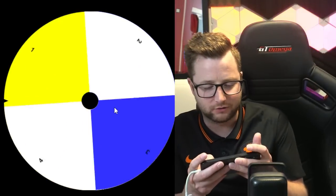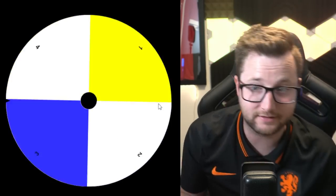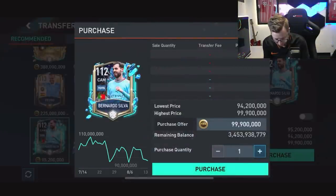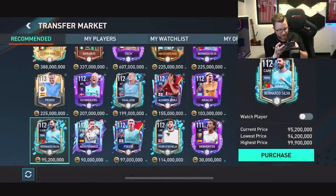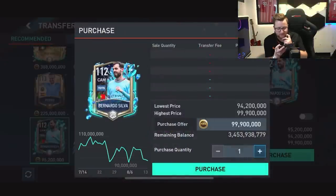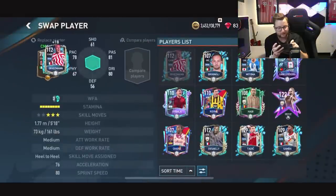Next up is the left center-mid spot — row four. We have no center mids but we do have Marco Reus. I'm actually not disappointed by that. Then the right center-mid: row four again. We got Bernardo Silva, but I might not be able to pick him up as we're very close to the end. We also have Nacho Fernandez with good all-around stats. I'm going to risk it for Bernardo Silva — and yes, we got Griezmann first! That was very clutch because we almost ended up with a gold card there, but Griezmann goes in.